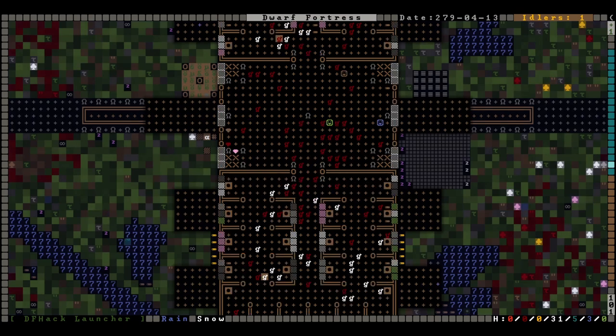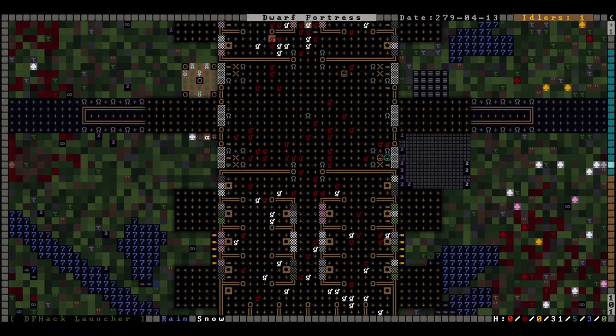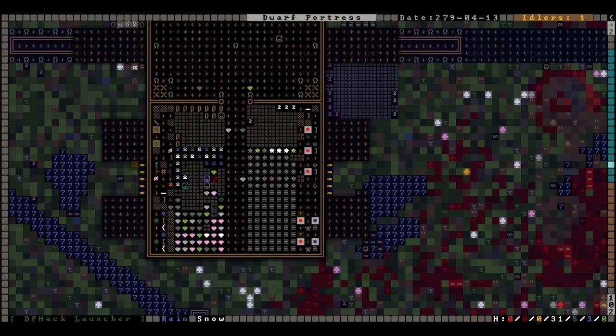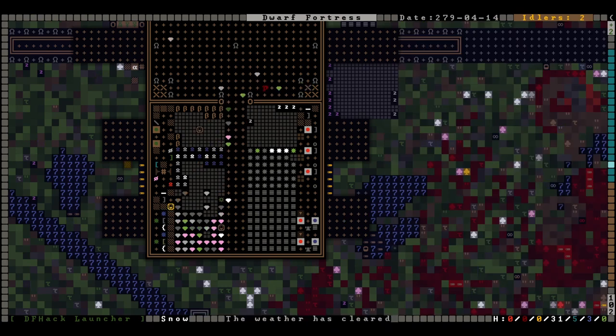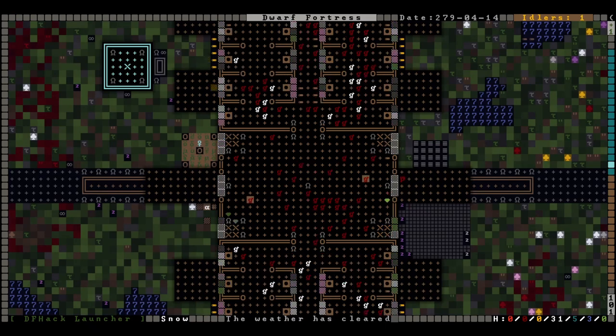Off to build the windows — gotta make the level look nice for geese. They could build these a little faster though, I'd be fine with that. Good, we're making pig iron. Do we have enough to start making steel? We do — great. So we'll set these up to also make steel; we're getting on this early so we don't have to worry about it later.